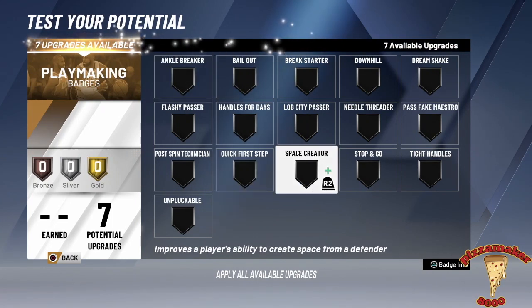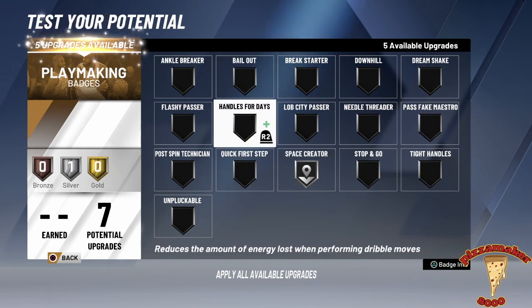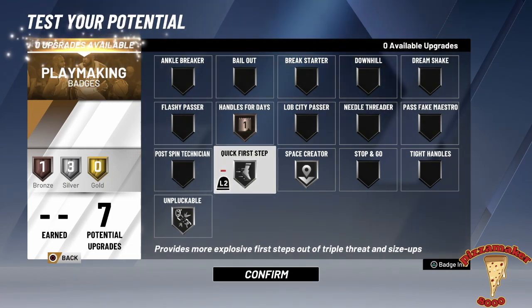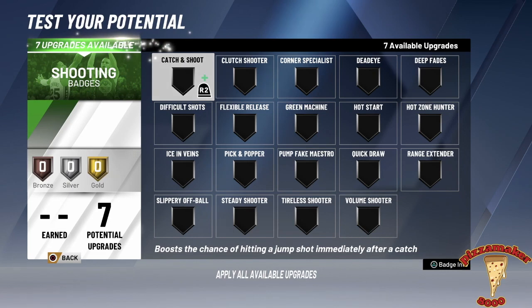Now we're going to go to the playmaking badges. I'm going to give him Shot Creator, because let's not forget that shot he hit against Philadelphia. I'm only going to put Handles for Days on bronze, because he doesn't have crazy handles. Unpluckable — he's not going to get the ball stripped. And Quick First Step, because he does have a quick little triple threat size-up.